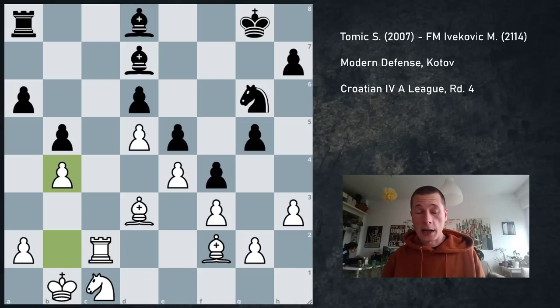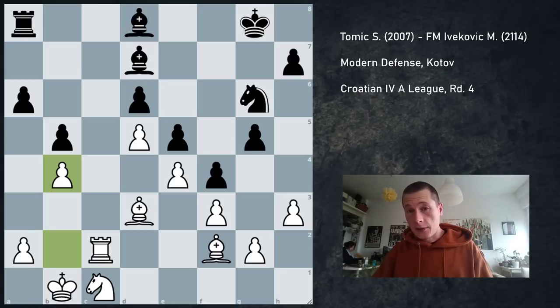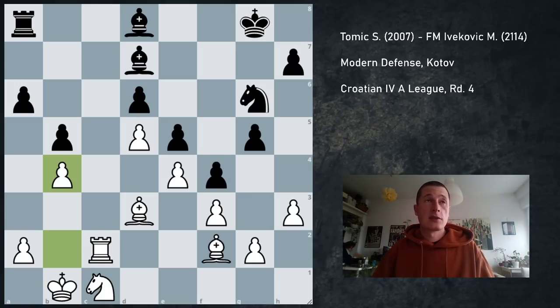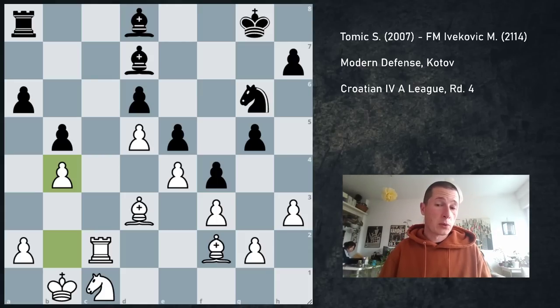So I ended up playing b4 and offering a draw, because this active plan doesn't work and I don't see any other plan. I basically don't want to give up the c5 square. We agreed to a draw and I was upset because I felt that I was better throughout the game. And I was — at some point I had a winning advantage. Unfortunately, I didn't play Na4 at an opportune moment, nor did I play h4 to punish g5.